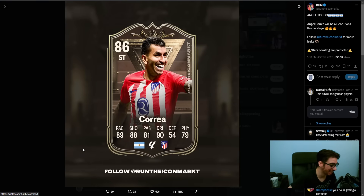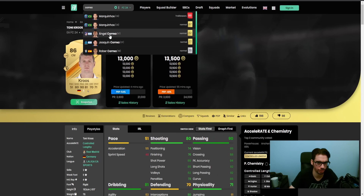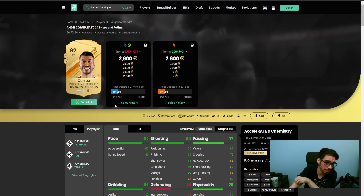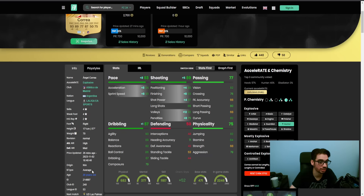This is my boy right here - check out Angel Correa. This is my boy who gets links to so many cards, even the new Witzel storyline card this month. It's going to be a really sought-after SPC because of the links and because people going with Messi in their team since he's Argentinian. I did use this card earlier in the year - the rare gold version - and he was actually pretty solid, especially formatted for the Hunter chemistry style with pace and shooting there.